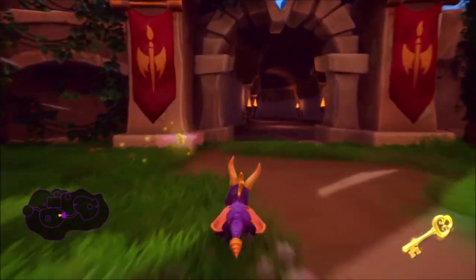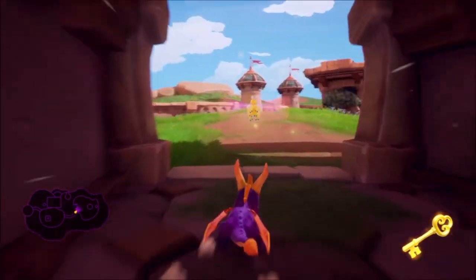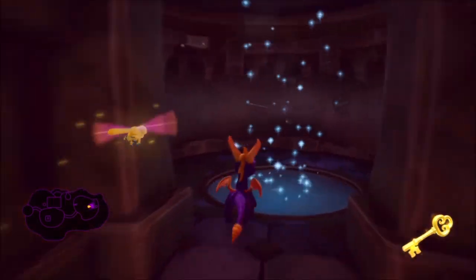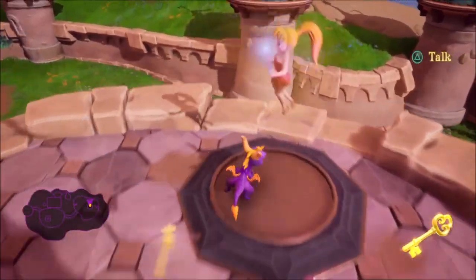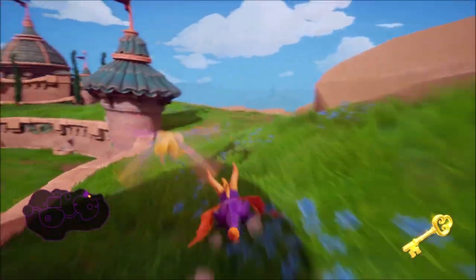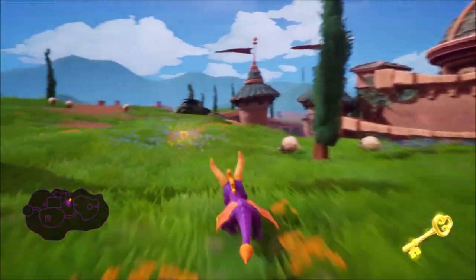After you're done doing that, just take the teleporter up, clear out that final room, and then head back to the initial teleporter you took to get over there. Use it one more time, but rather than going over there again, you're going to circle the entire perimeter of the upper level of the map searching for all the gems. I'm going to collect all of them on camera for you, so if you want to see where they all are, just keep watching.